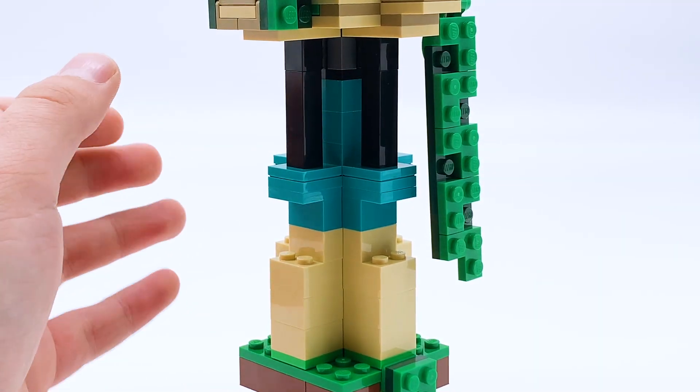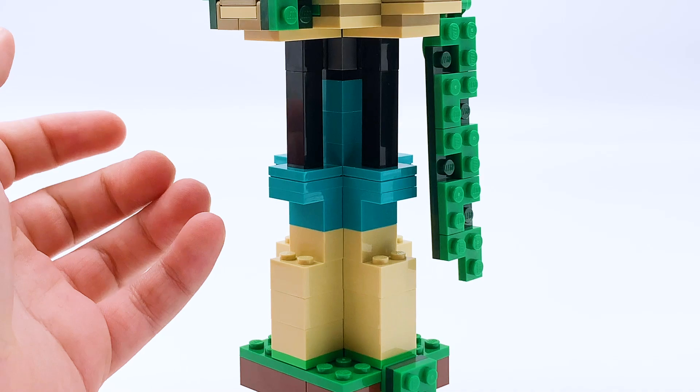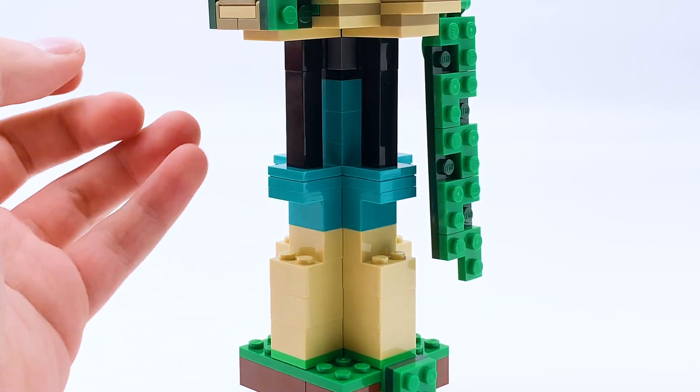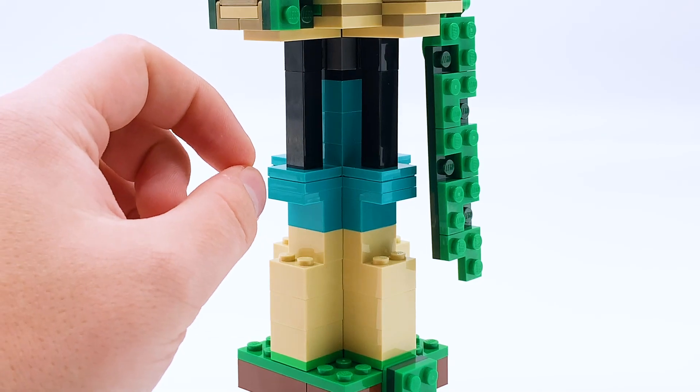Above that they use teal bricks, which are meant to represent warped planks. It's really cool to see lots of Nether update items included in this set, because the Nether update was relatively new at the time these sets came out, and it creates a really unique look — we've never really seen too many Nether update blocks in previous LEGO Minecraft sets. The teal is clearly supposed to be warped planks, and then the black pillars above that are supposed to be blackstone walls.